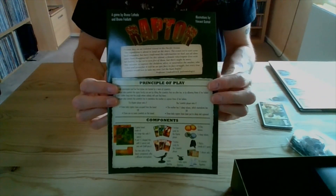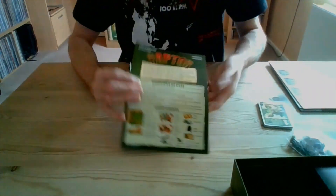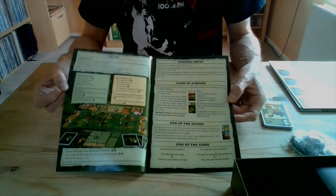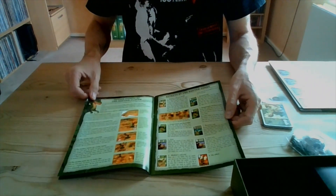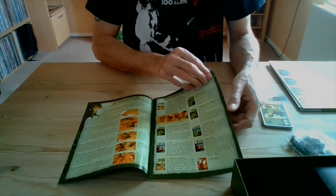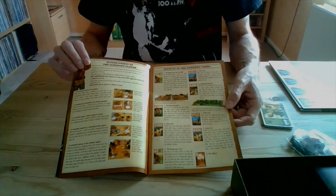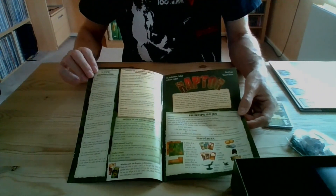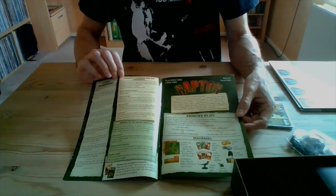Here we go, and you can see it's A4 size. We've got the principle of play, and it's printed in both English and French. It shows you how to set it up — you've got the general rules, flow of a round, end of the round, end of the game. This is showing you the action points to be the raptor player, effects of the raptor cards, action points for the scientist player, and the effects of the scientist cards as well.